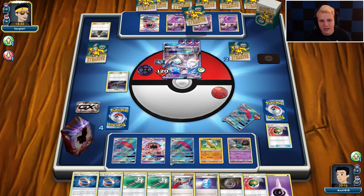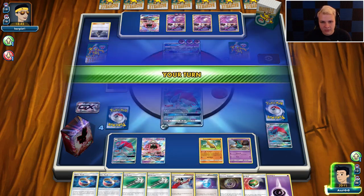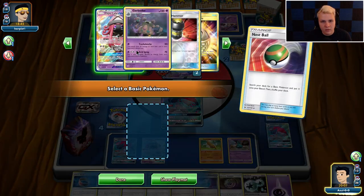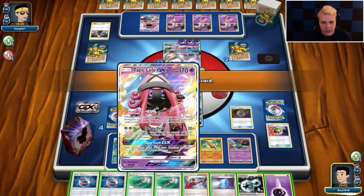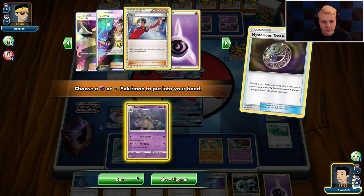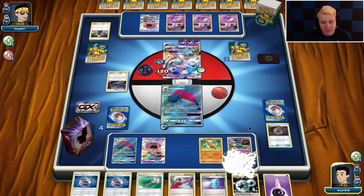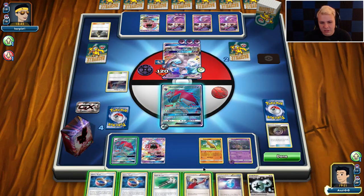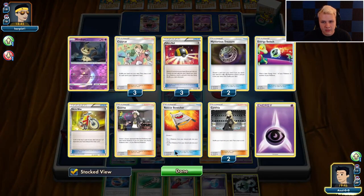We can take the knockout and then we can look for the Guzma knockout on the Lele on the bench next turn. We can set up pretty well here for that. We can go with Nest Ball — get nothing. Treasure away a Field Blower. Get a Garbodor. The Guzma's in there, the Lele's in there. We can judge him pretty low, but it's going to be tough to come back and win this one. Well, let's see — it's all on the Judge. Three, six, seven, eight.